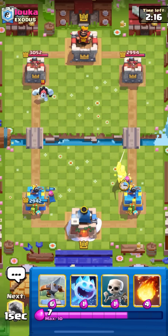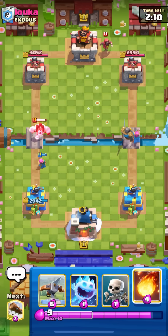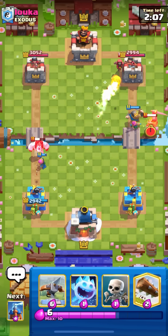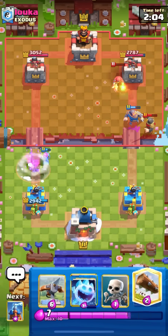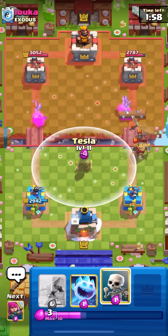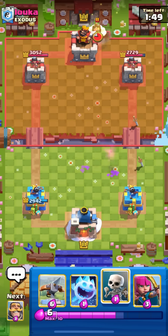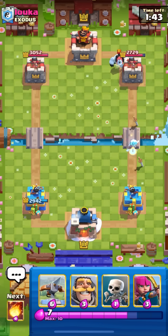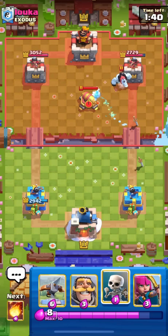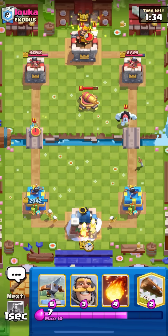We're facing Lauka from clan Exodus. I'm going to single ice spirit in the back to start things off. I'm also probably going to cut the search times if it takes more than a few seconds because I know that can be kind of irritating. He's going to go ice golem in the back — I'll go split archers. He doesn't have ice spirit, so this is probably some hog cycle deck.